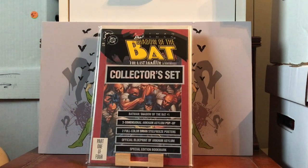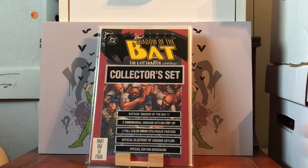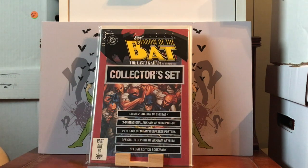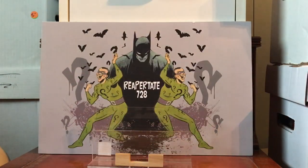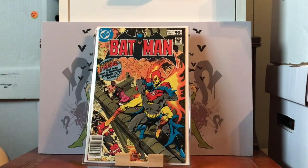Check this out right here — Batman: Shadow of the Bat. It's got the bag over it and all that stuff. This is one of the books that came with a bag and a card, one of those gimmicky things. Batman: Shadow of the Bat number one — this is the first appearance of Victor Zazz.